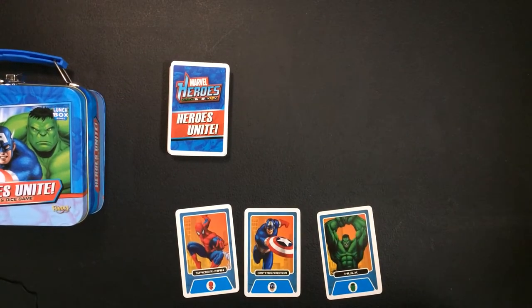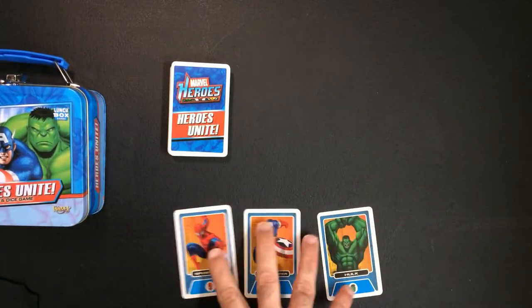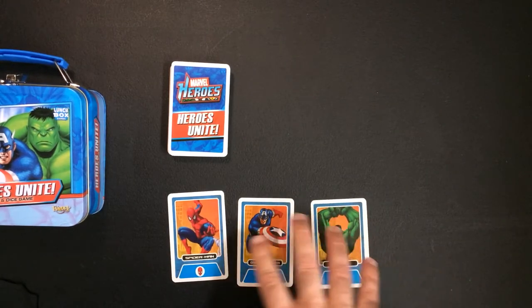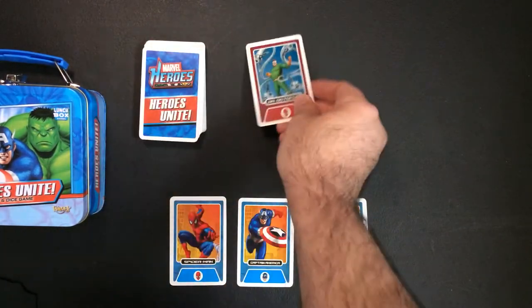Okay, so I read through the rules — those are very short, it's a pretty easy game to understand. At the beginning of the game you'll deal three hero cards to each player: Spider-Man, Captain America, and Incredible Hulk. These are one-shot deals, and at the beginning of the game you're going to flip over three cards.